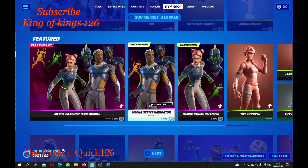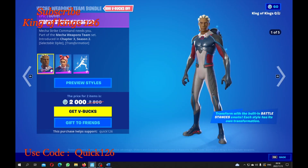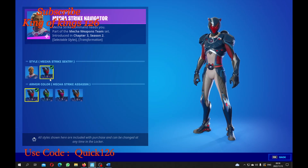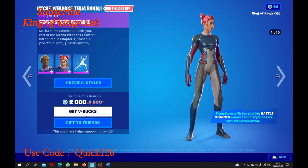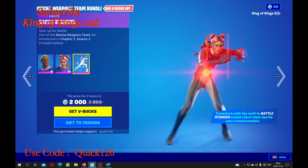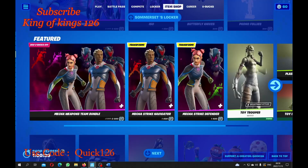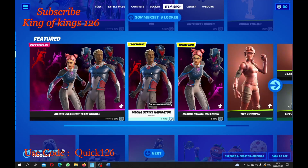Now we have the weapons team bundle, like the Power Angels. This is pretty cool — with the helmets, and guys just check this out: you can have green, pink, orange, all the red — that looks pretty awesome. And then you have her, which is also pretty cool. And then we have the emotes — go go Power Rangers! That bundle pack is actually not bad for 2,000 V-bucks, and you guys can also get them separately.